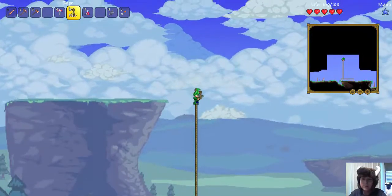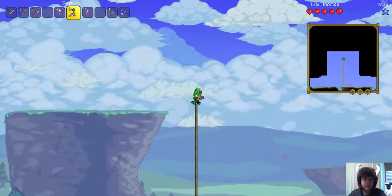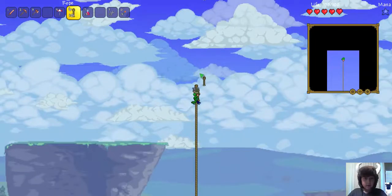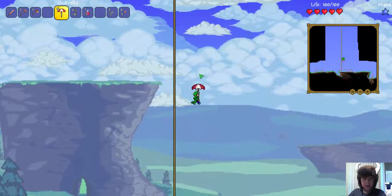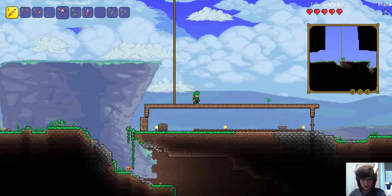You can see on my mini-map how we're just building up. I know there are sky islands here so we might be able to find one by doing this. Okay I think this is enough — now I'm going to go back down. This is where the umbrella comes in handy. There we go!